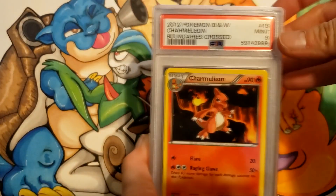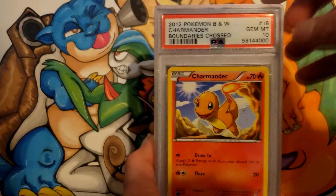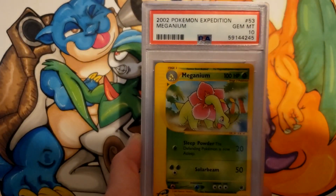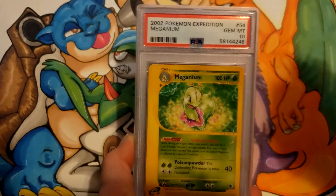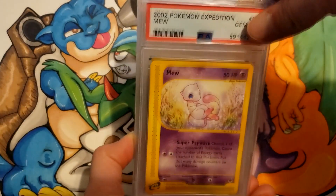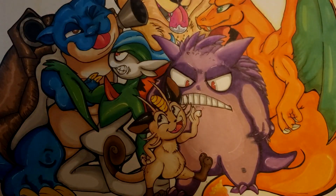Looks like I tried to send off the set: Charmeleon a 9, but Charmander got a 10 — so that might help boost the sale a little bit. Meganium from Expedition got a 10, as well as that other Meganium. And Mew — excellent — Mew got a 10, and Mewtwo also got a 10. I love all these 10s in a row.